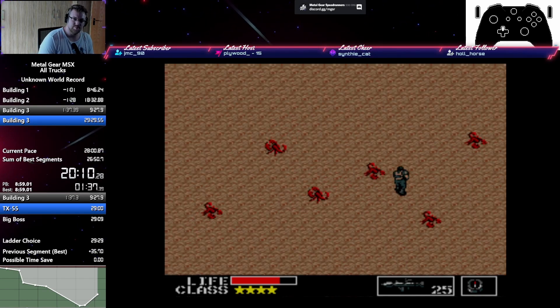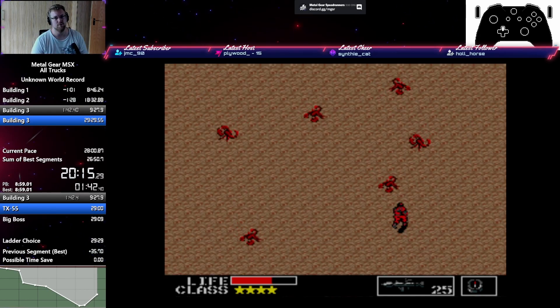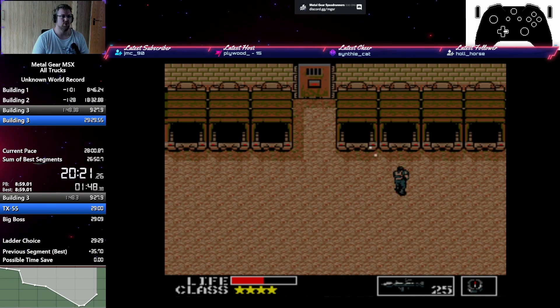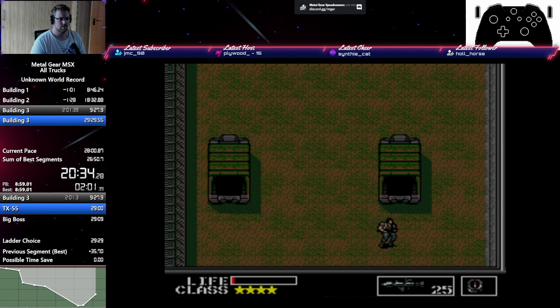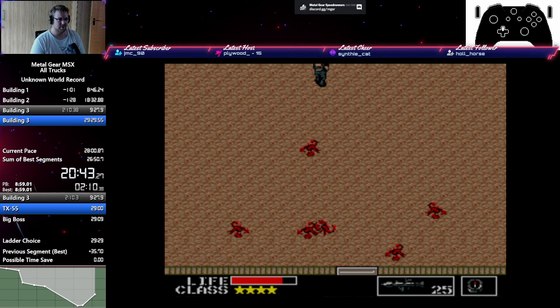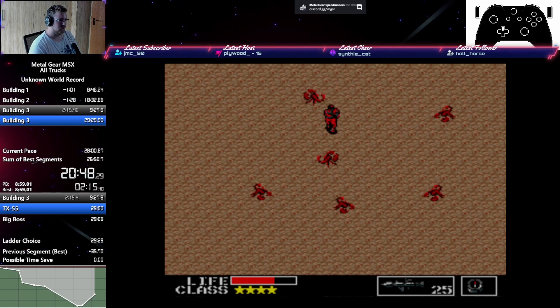We only have two more trucks to go. Fun fact: the sixth truck is actually empty — there's not even ammo in there. There's actually no reason to go in any of these, but here we are. That's the final truck and then we can finally death warp. We're done. A bit anticlimactic, but here we are — now we can move on. We visited all the trucks in the game, and that's the CE done. Now we just have to finish the game, just like usual in Any%.